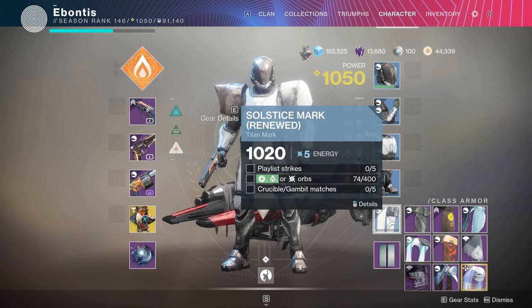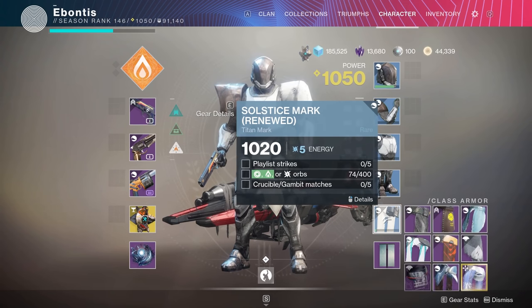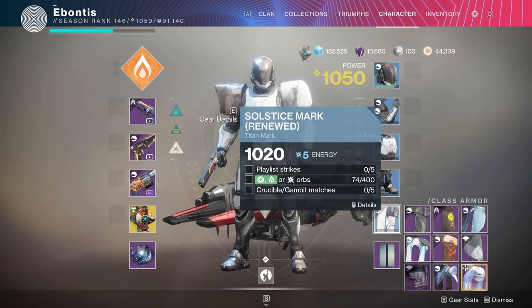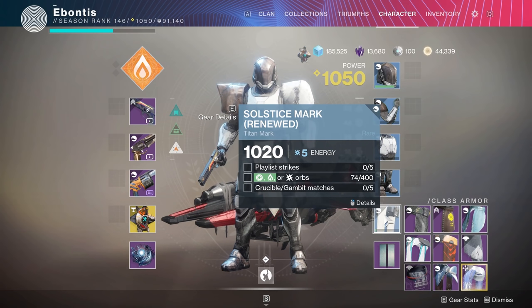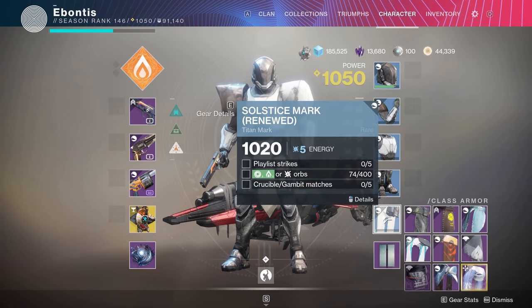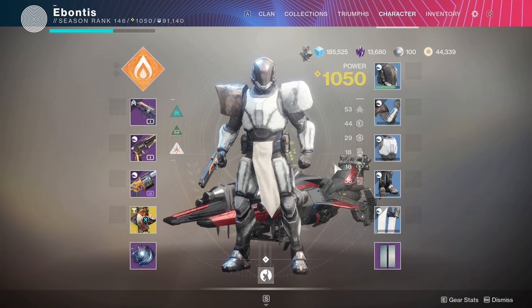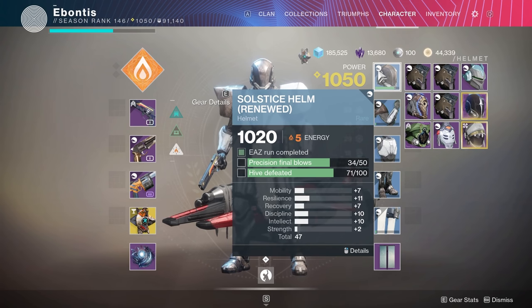Down here on the mark, for the playlist strikes I need 100 solar orbs, and I also need to run five strikes. The lost sector is probably quicker for hive kills, so just do your five playlist strikes with solar weapons, solar heavy weapons, and a solar subclass to get your solar orbs and complete your strikes at the same time. Same thing for gambit — you need five gambit matches, so make sure you're running void in those gambit matches. Check what your character requires: warlock and hunter have slight variations between hive, arc, or solar, so pay attention to those pieces.